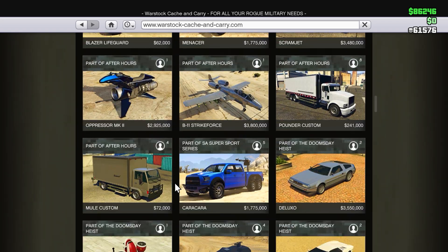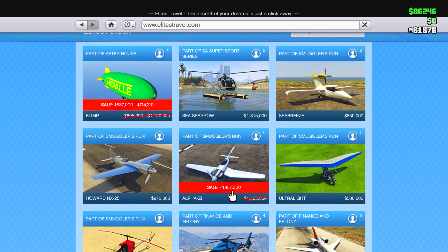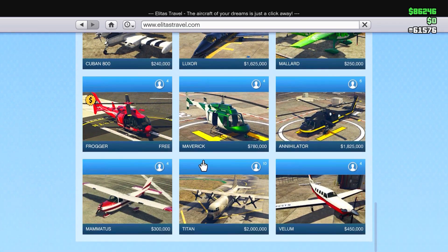On Warstock Cash and Carry, we unfortunately don't have any discounts this week. Moving on to Elitist Travel, we have a discount on the Blimp this week, so if you ever wanted that feel free to buy it now. There's also a discount on the Alpha Z1.